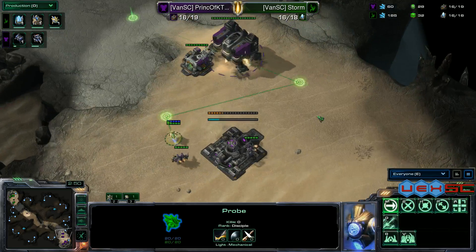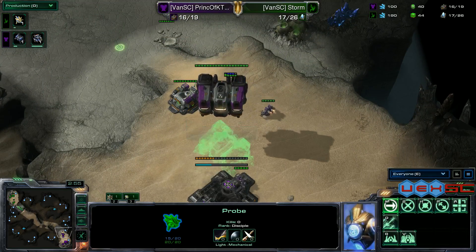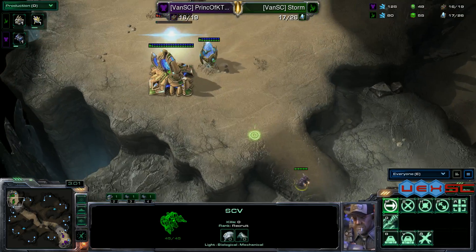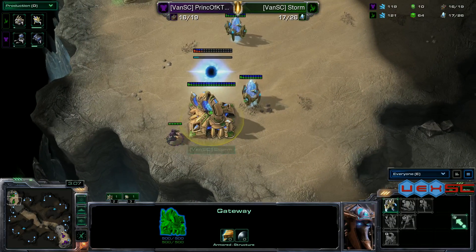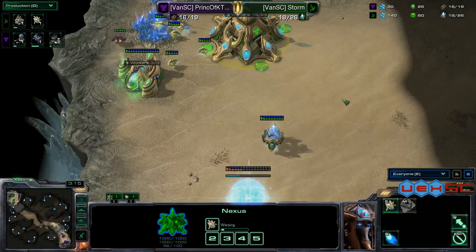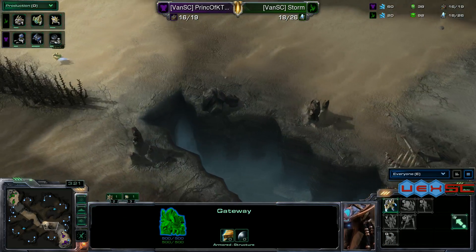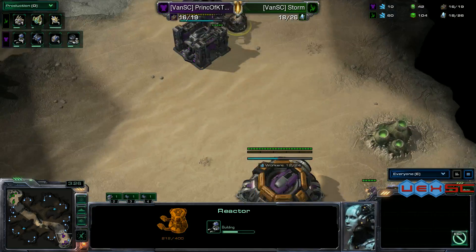Another barracks going down — Storm is going to spot the double barracks again. He knows there'll be aggression. His scout is about to go up the ramp — yes it is. Cybernetics core is going down for Storm, so we'll see some more stock applied. Only one gas at the moment; he has lots of energy saved up. He's chronoboosted a stalker out.